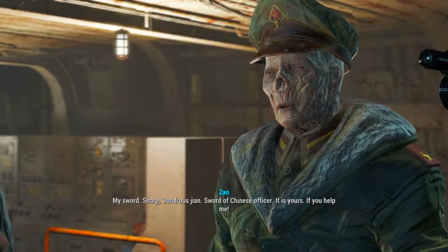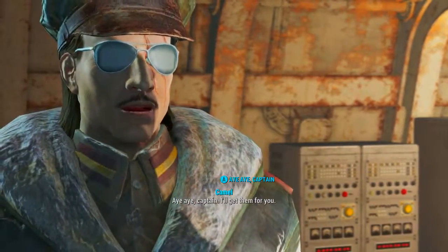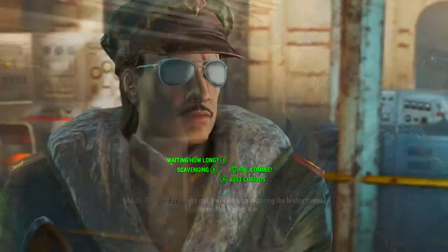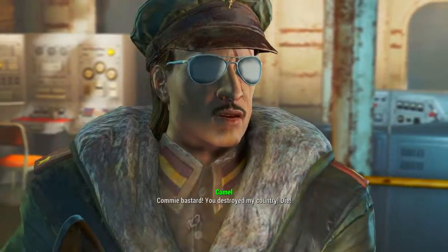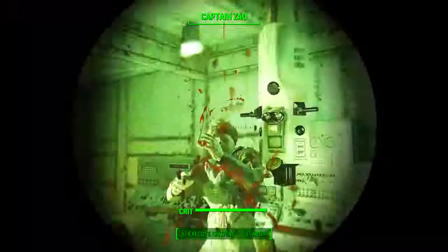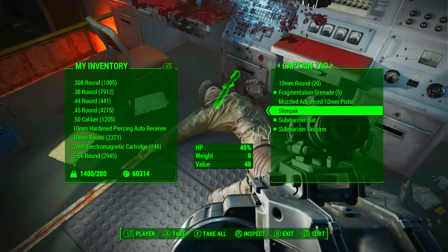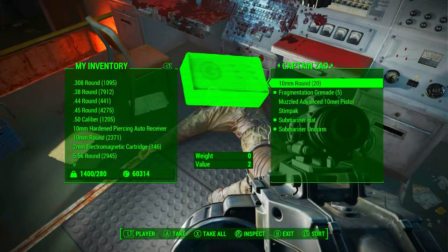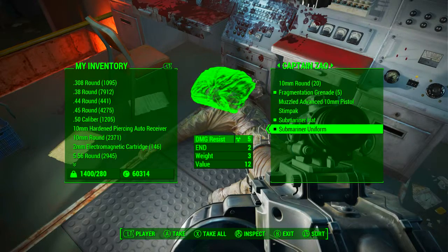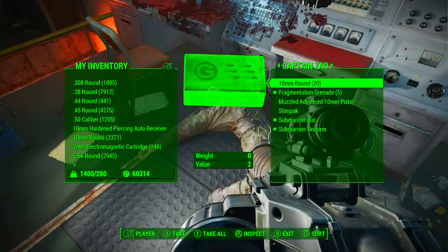Make sure to save the game before attempting this, because if you fail that speech check you will never be able to get the sword. I want to make it very clear: if you choose to kill Zhao at any point, he will not be holding Zhao's sword — it won't drop on him. At no point is it ever in his inventory. When you finish the quest it spawns as an item and is given to you as a reward. The only way to get it is to pass the three speech checks and then help him complete the quest.